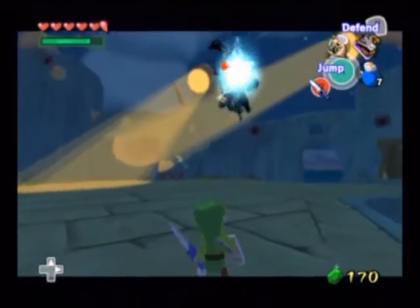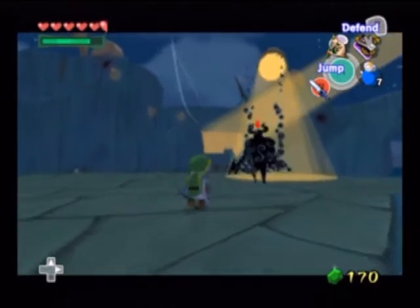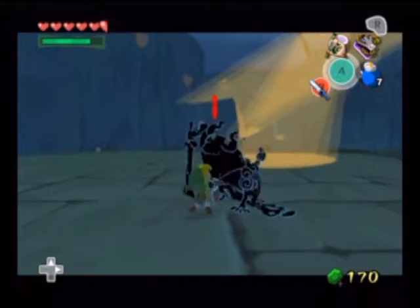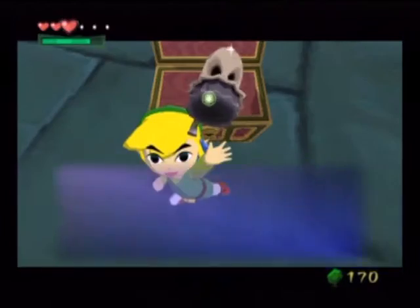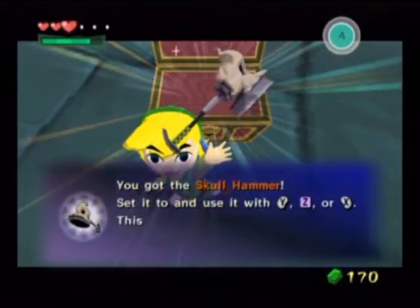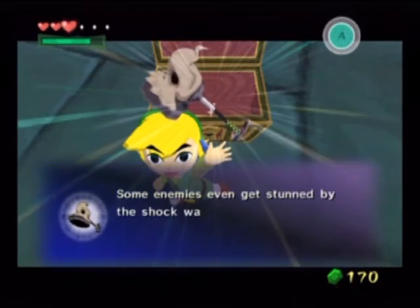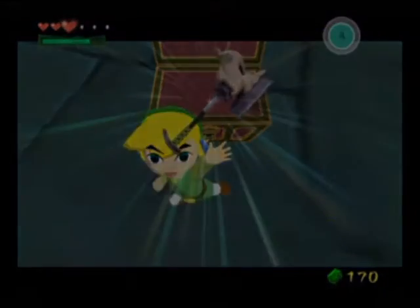They just threw in Phantom Ganon and the Skull Hammer, which you have to use to smash down these blocks. You don't have to sneak around anymore, but you can kill the guards that are around. It's not really that much of a change, and you still have to go around the same areas where there really aren't any new rooms to explore or anything. Overall, pretty cool dungeon, but it gets a little minus for the second time you're there.